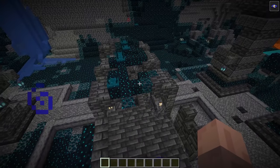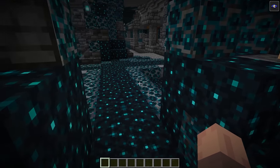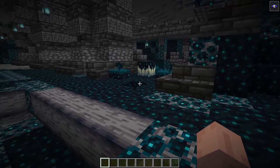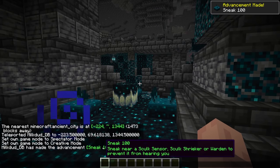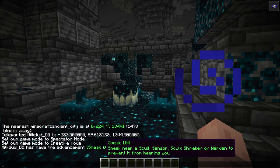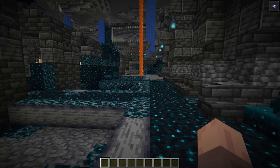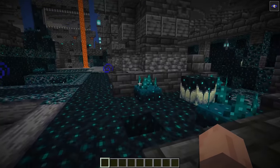The second advancement added this week is 'Sneak 100,' and basically all you have to do is sneak past any sculk sensor or the Warden and you'll get it automatically. I just snuck right next to these sculk sensors and got it instantly. Even if you're trying to avoid the deep dark and the Warden because you don't want to die, this is still a pretty easy advancement to get — if you just happen upon a deep dark biome you can sneak next to a sculk sensor, get the achievement, and immediately get out.